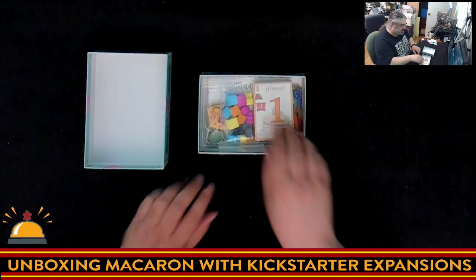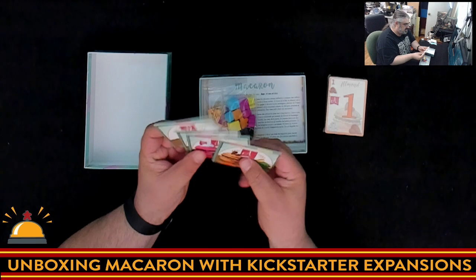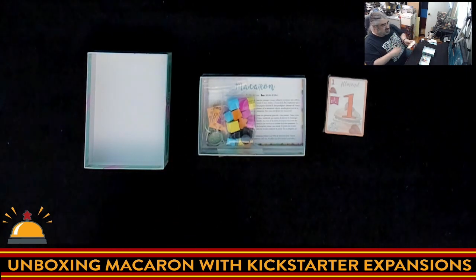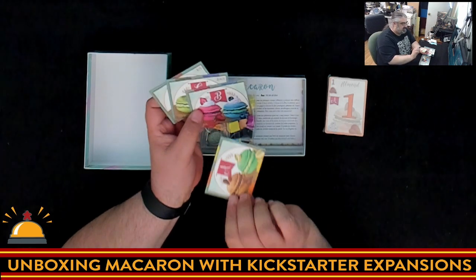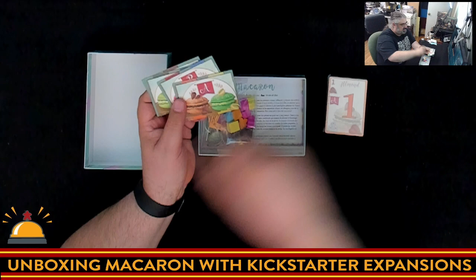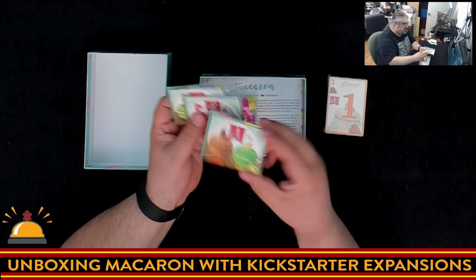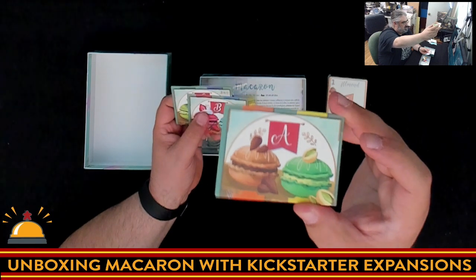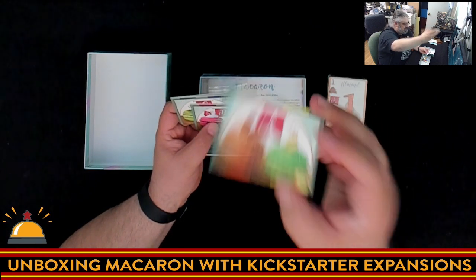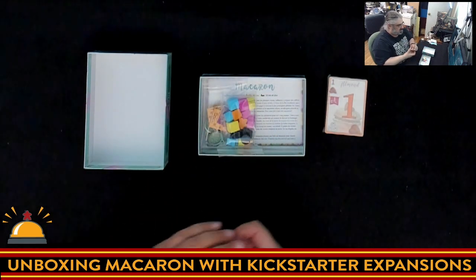Inside we've got some nice chunky things and some cards. These are so nice compared to the base version — I got to unbox the prototype of this and play it, this is so much nicer. Now, these are your cards for your different suits and different macaron types that you would have laid out on the board that people are going to bid above and below on. These are really nice with some great artwork of various macaron flavors. You've got your chocolate and your pistachio, your strawberry and blueberry, and so on.